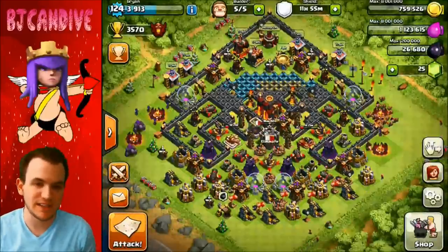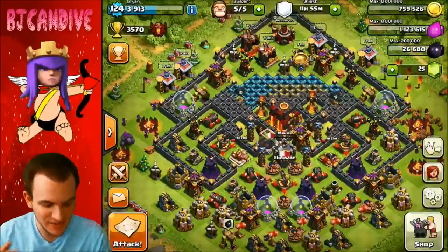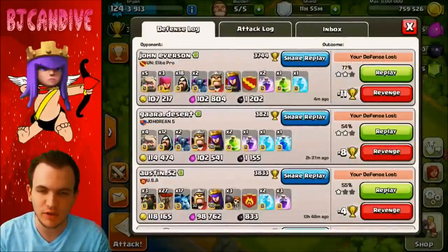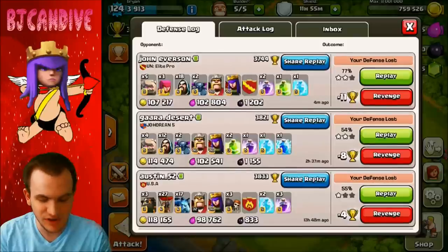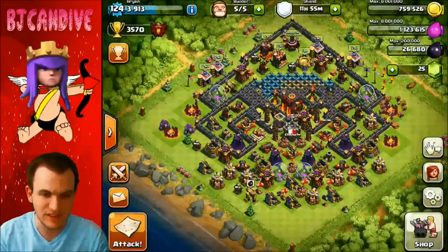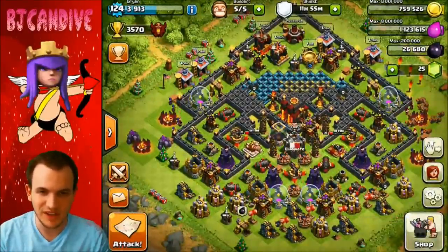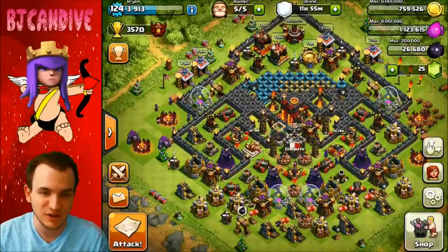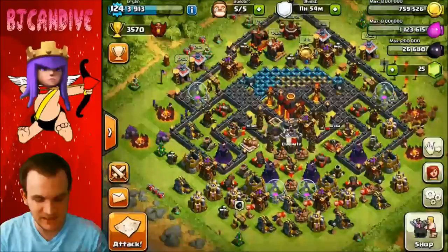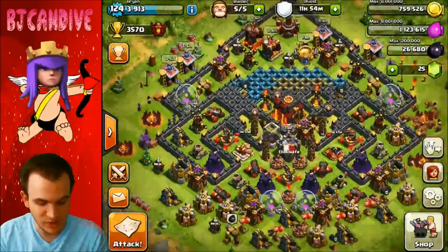Here we are on base number two. This is kind of your classic southern teaser base, but it does really well against lava loonians. The first person who attacked me specifically searched for this base — it's really popular right now and there are people who know how to beat it. This guy brought five golems and zero wall breakers. That's what these people do: they search for a specific base and attack it with the right troop composition. Making videos on bases can give away info needed to beat them, but every base eventually gets figured out.